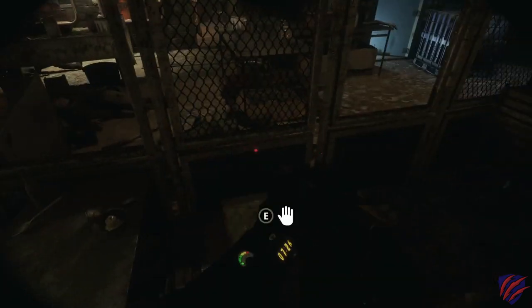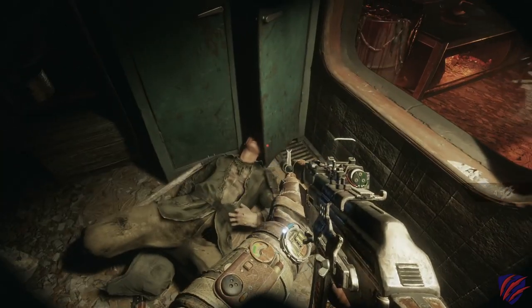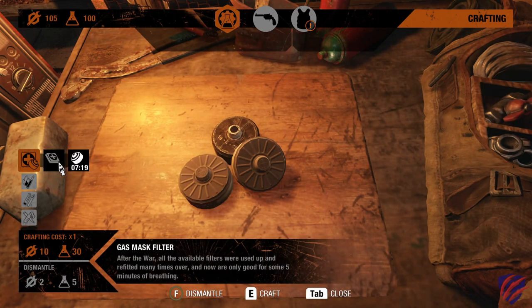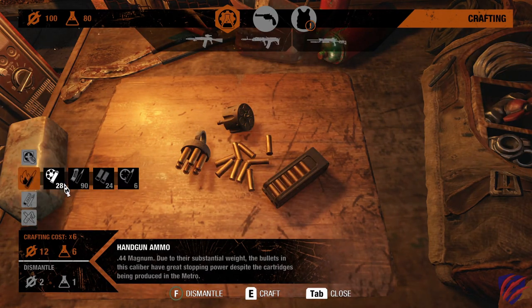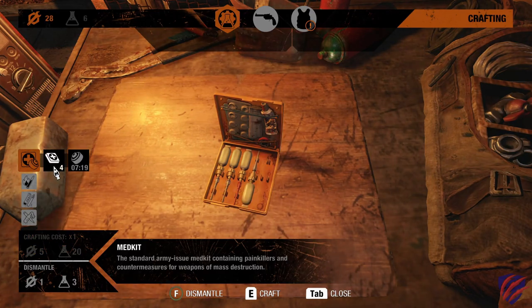There are quite a few interesting features in Metro Exodus. First, you'll need to loot various materials from dead bodies, buildings, desks, and containers of various sizes and shapes. Once you have sufficient materials, you can build anything from ammunition and med kits to throwing knives, air filters, and other devices.